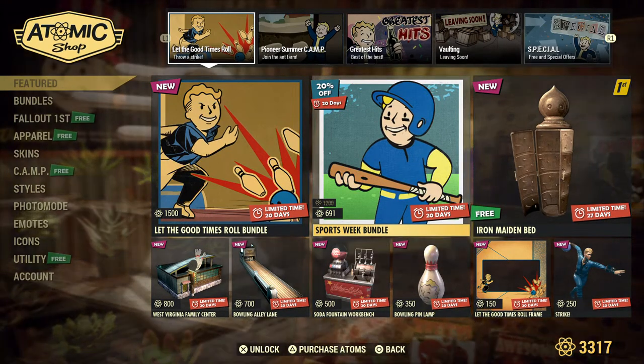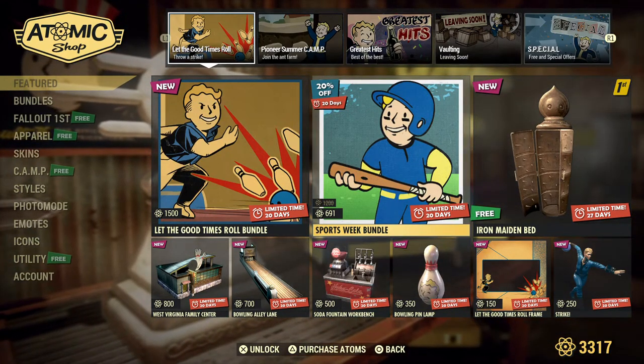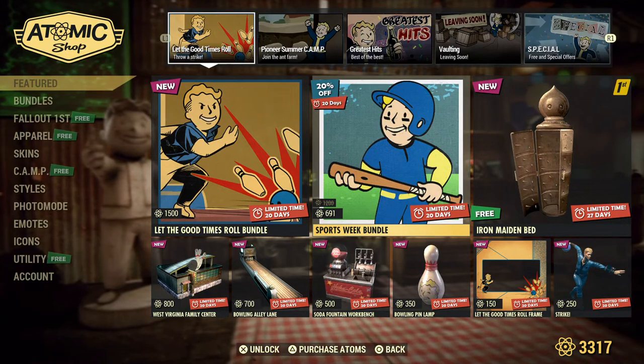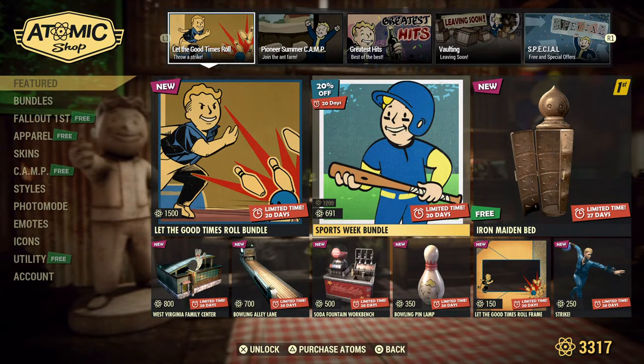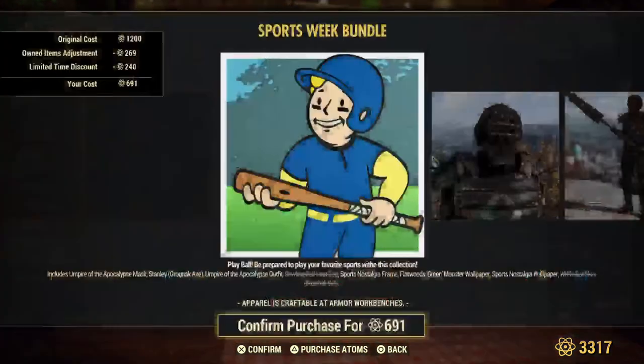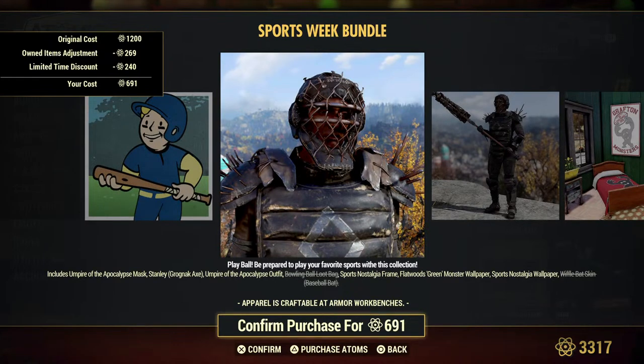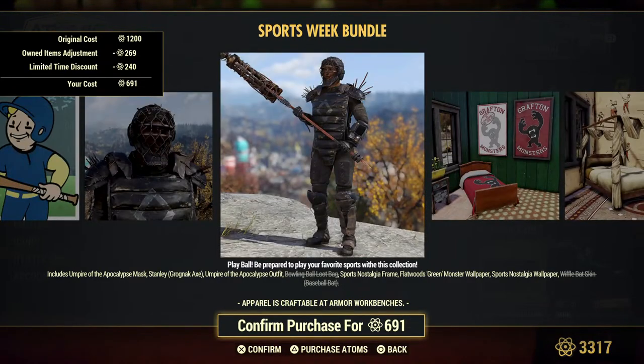This is an old bundle. It is available for 20 days and it's on sale — looks like more than 20% off. First up, we have the Empire of the Apocalypse Mask. A Stanley Grognak Axe — so it's the Stanley Cup as a weapon. We don't have that one. I wonder if it makes sound — does anybody know? Throw it in the comments if you know.